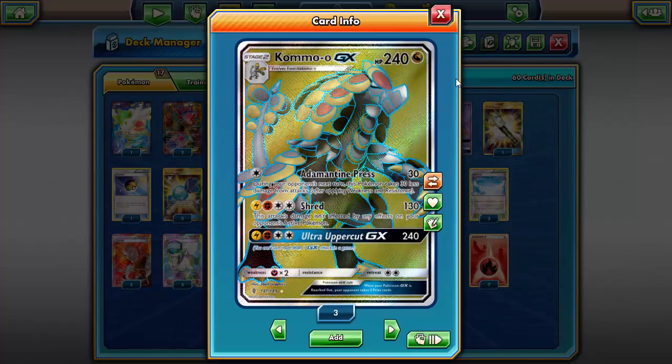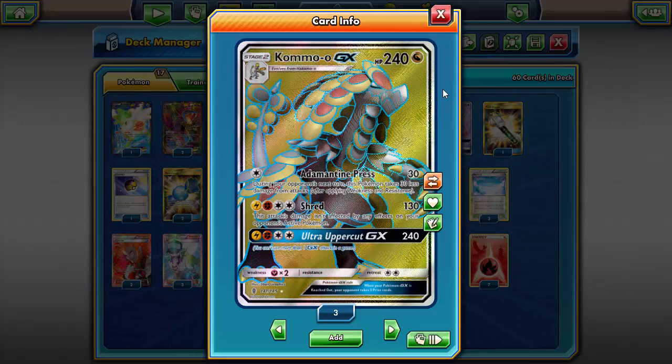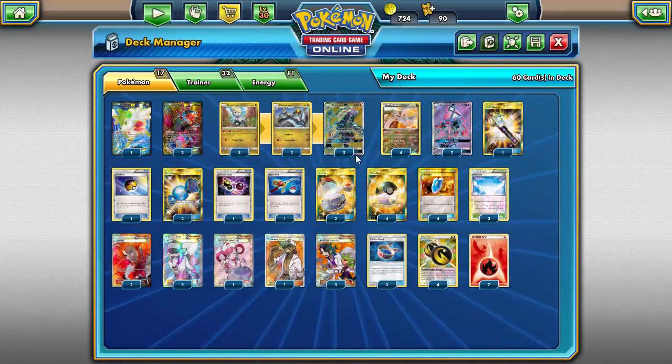So here's the breakdown of what I would change on Kommo-o: put Shred at two energy for 80 damage with the same effect, and Adamantine Press at the same energy cost for 160 damage with the ability to reduce damage by 30. That's what I'd do to make it a little bit better. Let me know what you guys think - I'm actually curious to see what realistic stuff you'd do to Kommo-o.